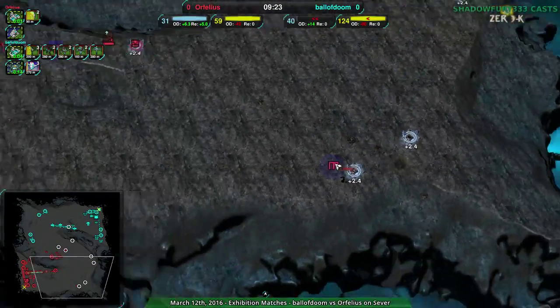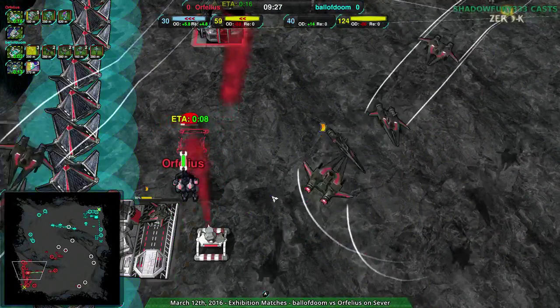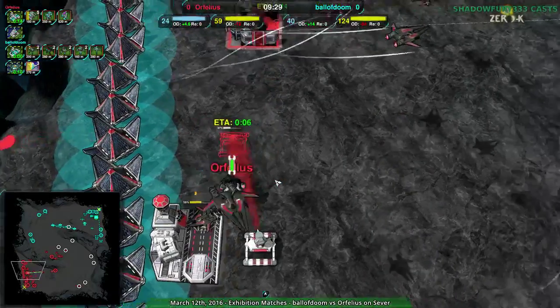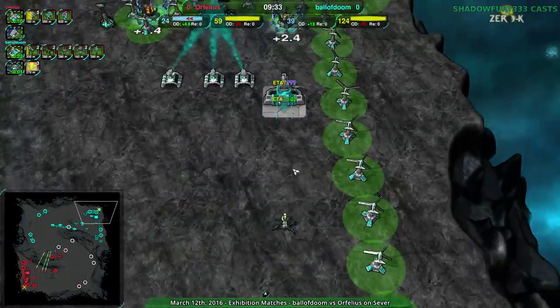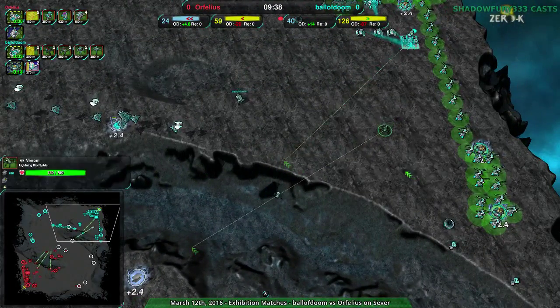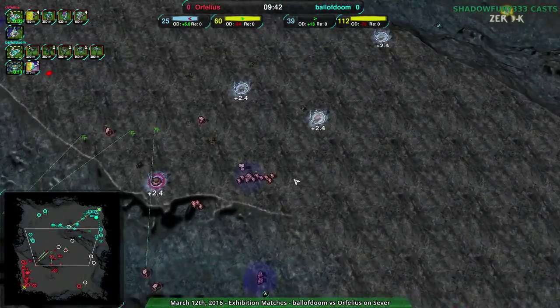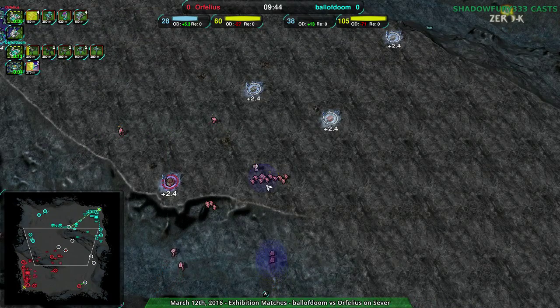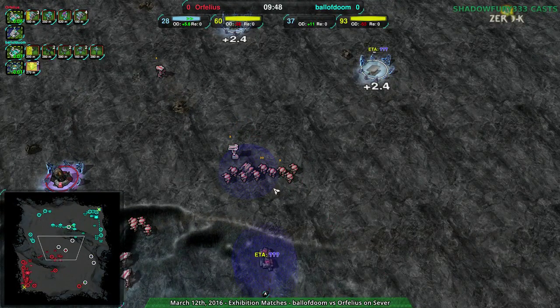Orphelius with the reclaim on the expansion - all they need is either more air units or another Caretaker. There we go, another Caretaker - make sure they do not access Ball of Doom. Ball of Doom has gone for the Spider factory, that is their ground transition. What do they have so far - two Venoms, third one in production. EMP against shields is typically very powerful, especially the splash of it - that is going to be handy.